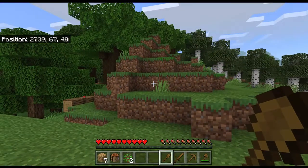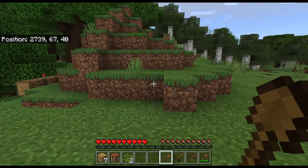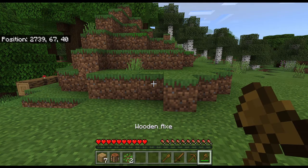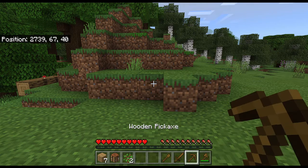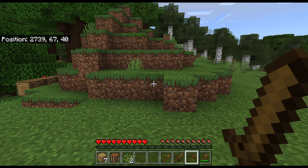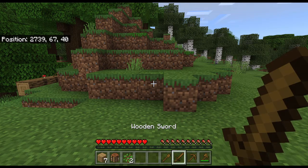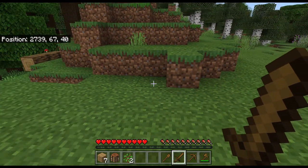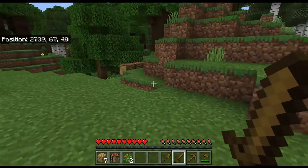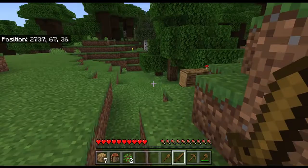Just so you know, to switch between items in your hotbar you can use hotkeys on a computer — for example, pressing 7 selects the seventh slot from the left in the hotbar. You can also scroll left and right to do the same thing.